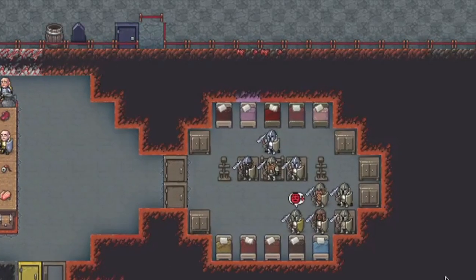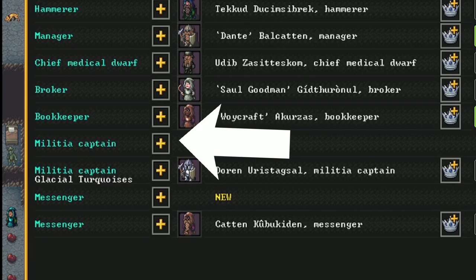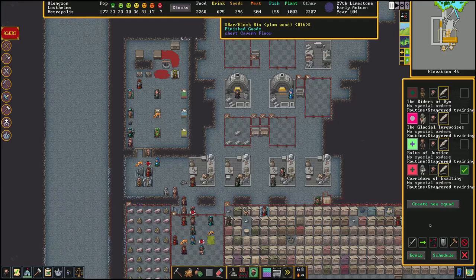Hey there, I'm Further Reading. Today we're going to talk about the military. When making a new military squad, I would advise making your noble first. The reason for that is when you click the plus, it's going to show you people who have skills that are related to being a good leader.